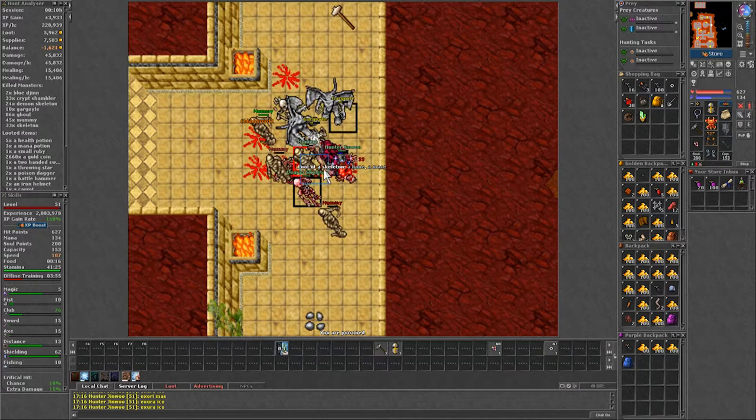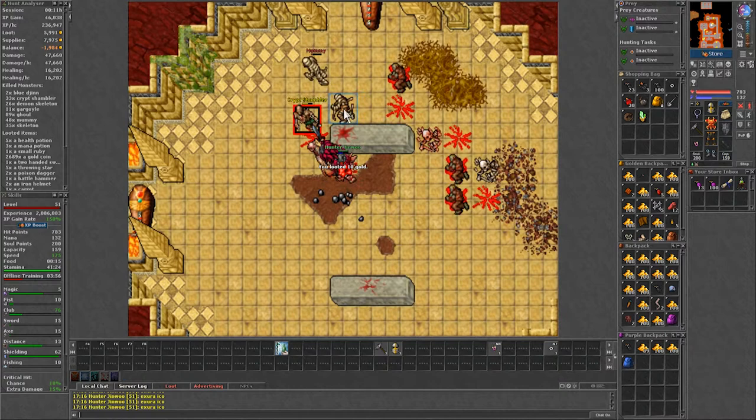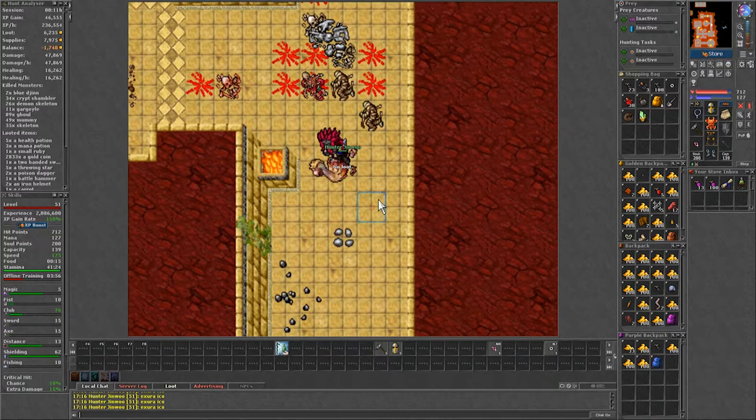At level 50 I was coming to the spawn with 190 small manas and 40 strong healths, because at the moment of recording knights still couldn't use strong manas. The point is that with that amount of potions I was able to go to the last floor and back to the start with just a few potions left, lasting about 20 minutes.